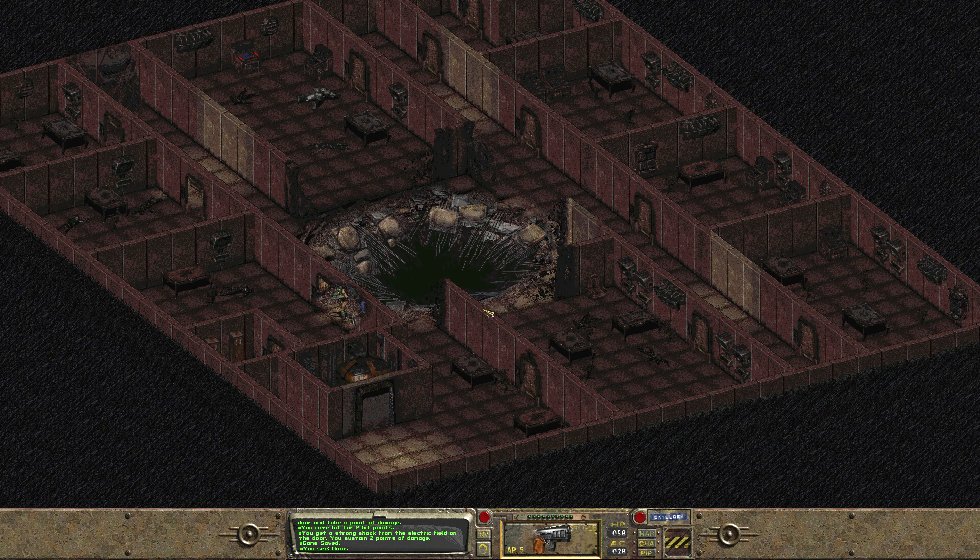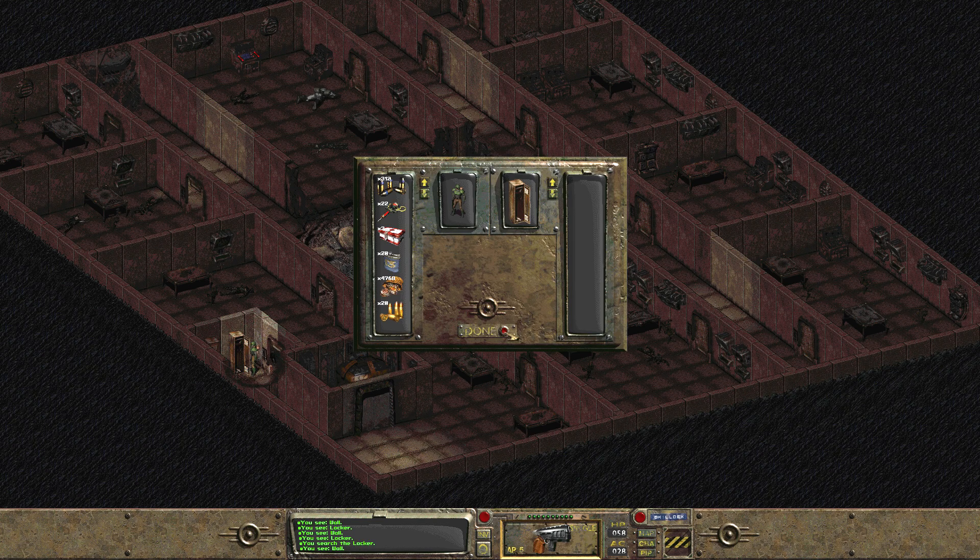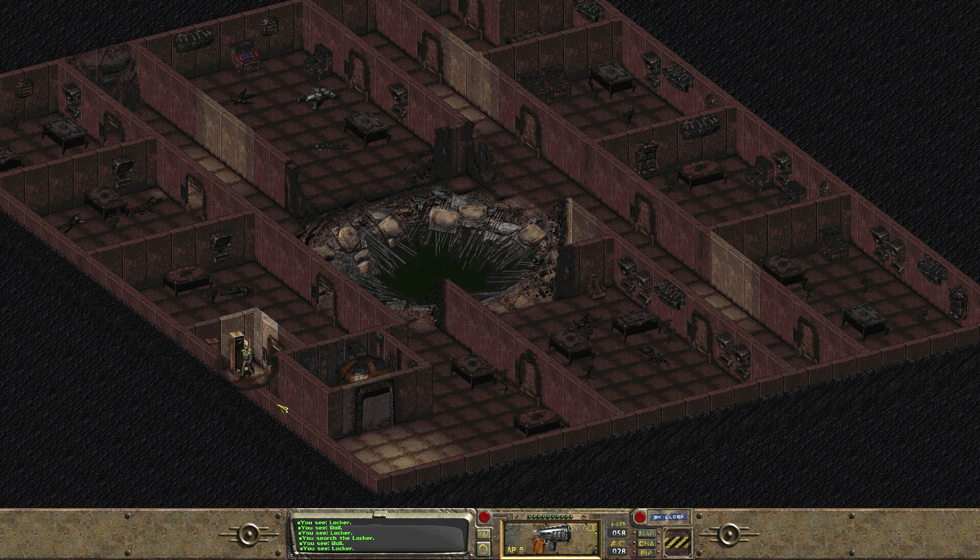We can see our Brotherhood of Steel man over here. Looks like we need to circumvent and get over to his body that way. I also saw some lockers that I would like to explore to see if there's any little hidden goodies. From doing the Brotherhood of Steel stuff, we should be getting ourselves some power armor, which apparently is the best stuff in the entire game. So I'm really excited for that.